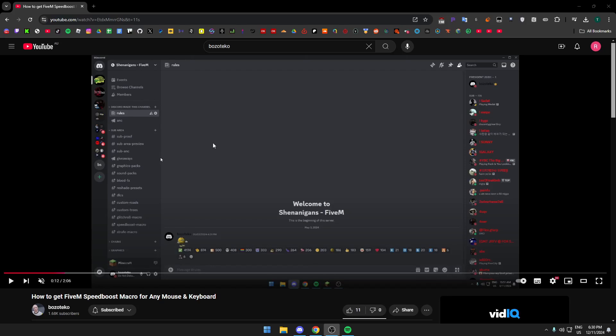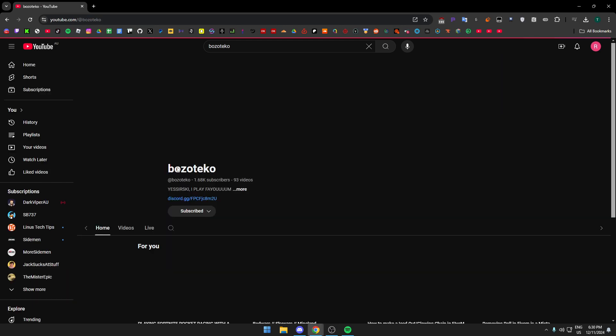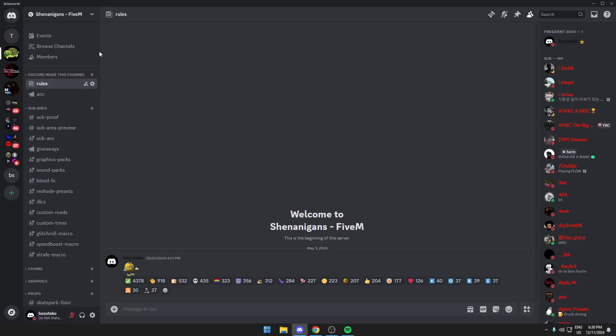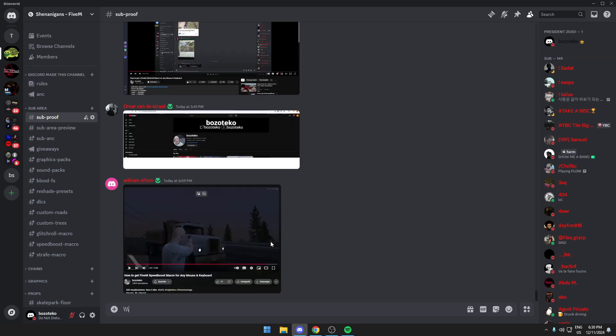First thing you want to do is join my Discord server. Scroll to the description and click on the icon, or go to my channel and click the blue button. Once you click it, you'll be in the rule channel. Then go to the left, find sub proof, and post a picture showing you subscribed to this channel, just like everyone else. Once you have access to all the channels, you can download everything.